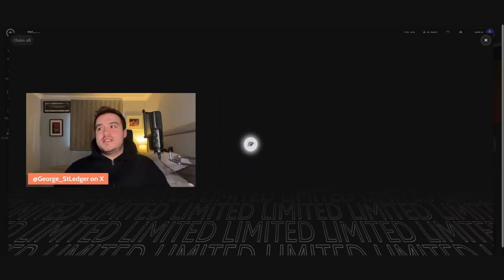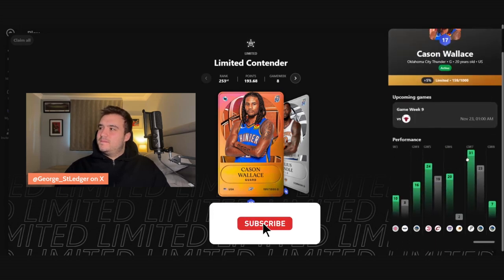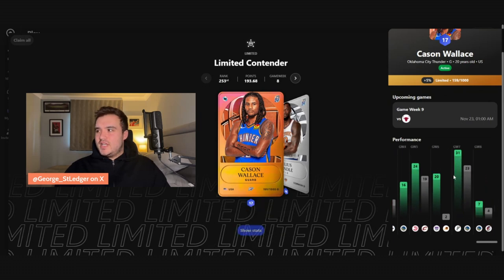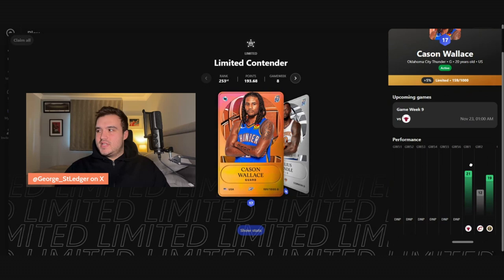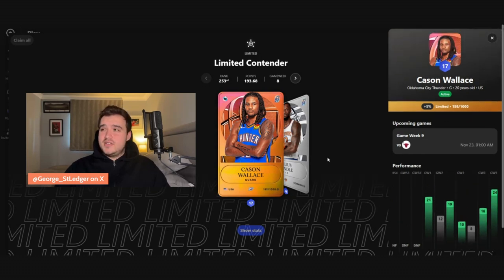We got a C guard — Keyonte George Wallace, L10 of 17. I'll take the rookie card for it; he can obviously go off as he's done in the Spurs, nearly doubling his L10. As L10s and tier threes go, I think Keyonte George Wallace is alright. Let me know what you think about these rewards in the comments — did I get a W or an L?